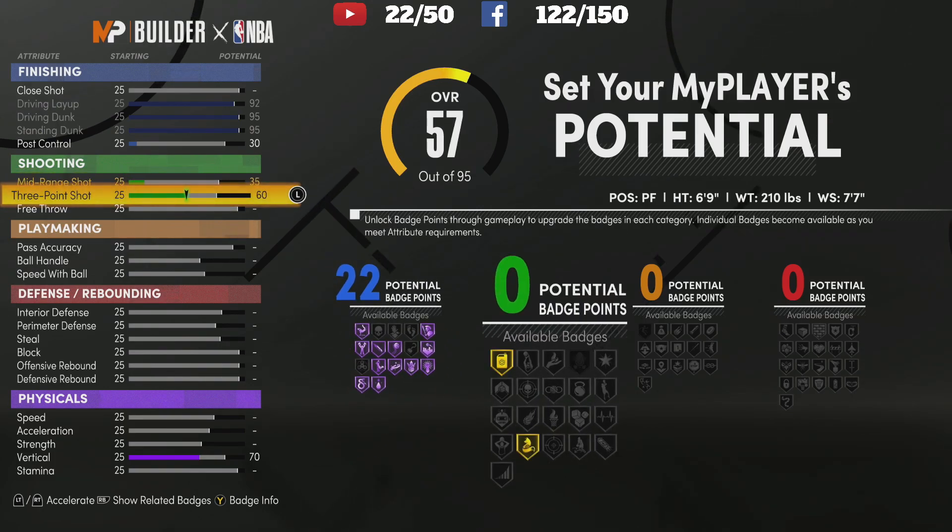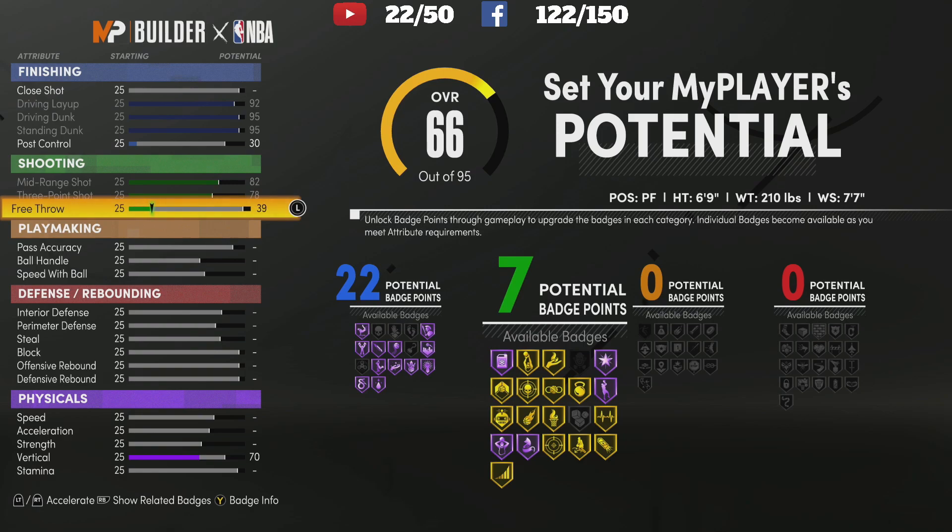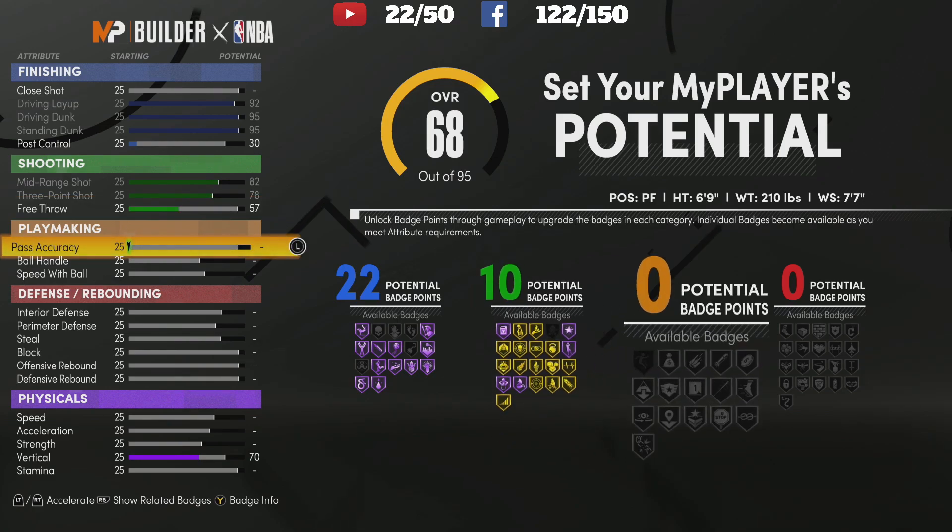I'm going to go ahead and max my three-pointer out, which raises the mid-range — go ahead and max it out. Free throw we want 10 badges, so 57 in free throw to get us 10 badges.